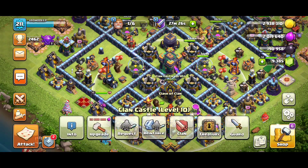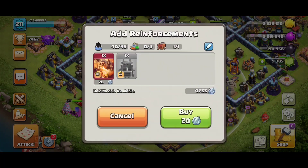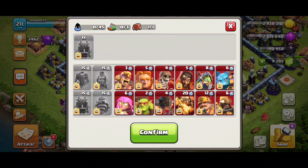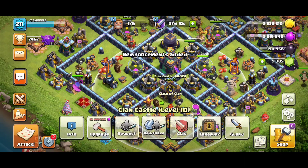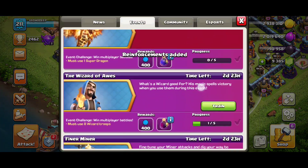What you have to do is just click on your Clan Castle and click on Reinforce. If you have clan medals, you can easily try this. Just click on the edit section, tap on the Super Dragon, confirm, and yes you can buy it from here. So now you can see I have a Super Dragon.